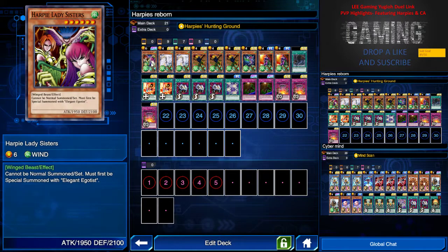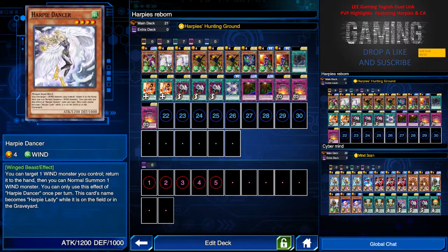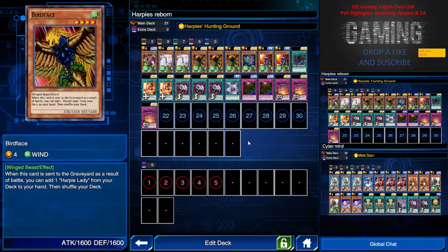So this card allows me to overpower them. Next I have 2 Harpy Dancer. The reason why I have 2 Harpy Dancer is its effect is kind of cool — it allows me to bring an un-Harpy out. But its attack and defense is kind of low, so I prefer having a bigger monster. Next I have 3 Bird Face to summon up more Harpy Ladies to my hand, because its effect activates if it's sent to the graveyard as a result of battle.